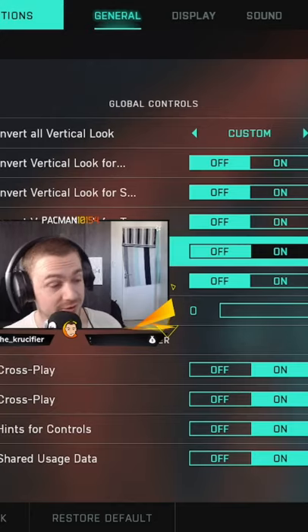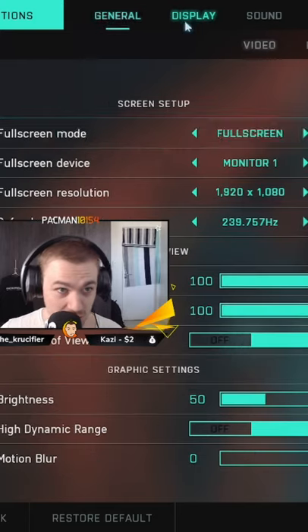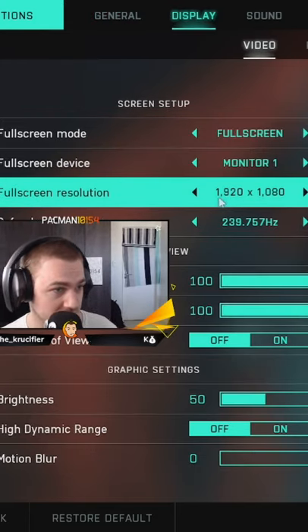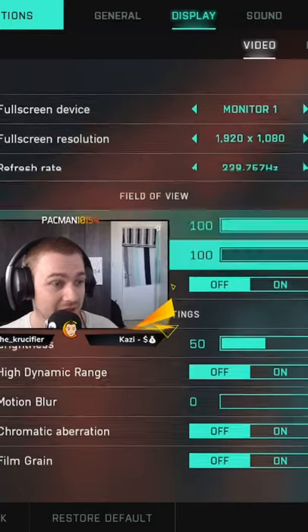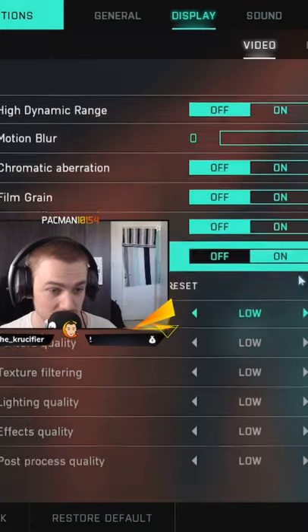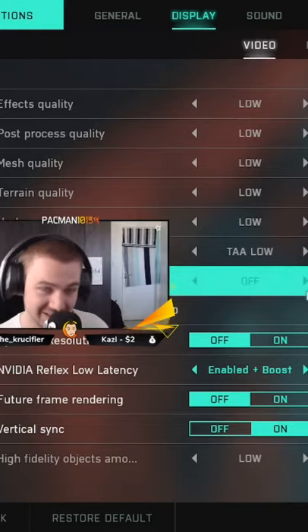How to get 250 frames in Battlefield 2042: go to Display, set your screen resolution to your max resolution and your refresh rate to max, then turn everything else to low with all visual effects off as well as motion blur, and you get 240 frames plus guaranteed. Thank you.